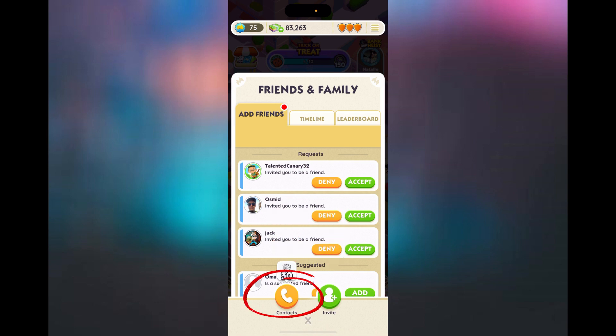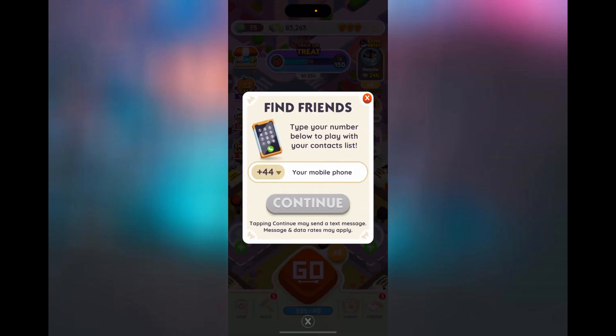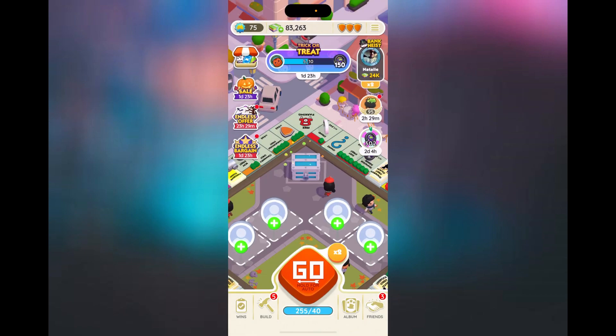If you press the orange button with the phone that says contacts, that will give you 30 dice. It will ask you to put in your phone number, and then it will add any friends that are already playing Monopoly Go who are in your contacts — they will automatically be added to your friend list.